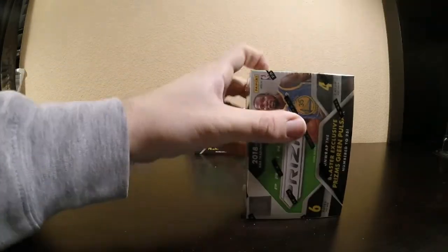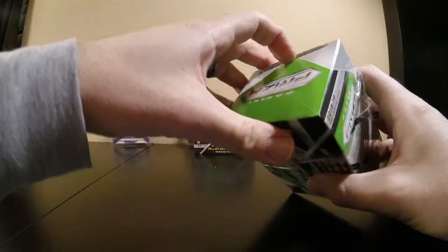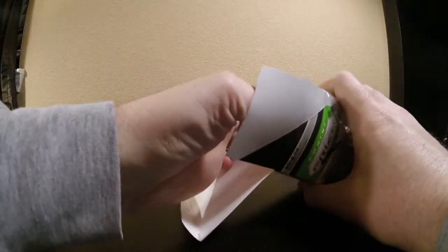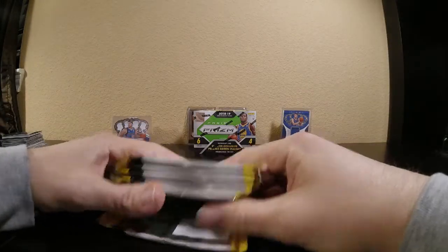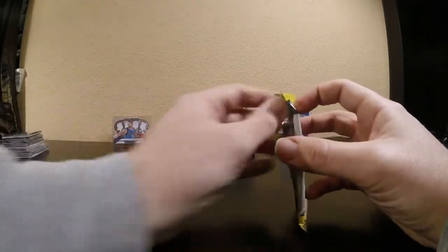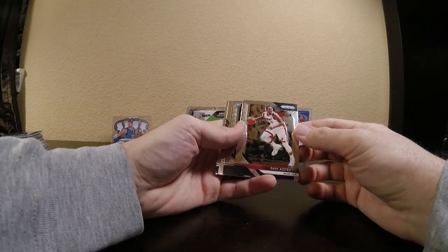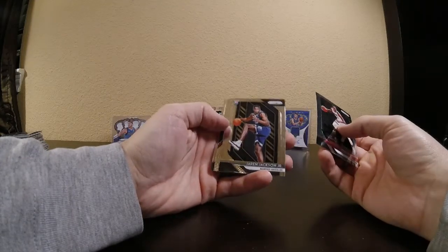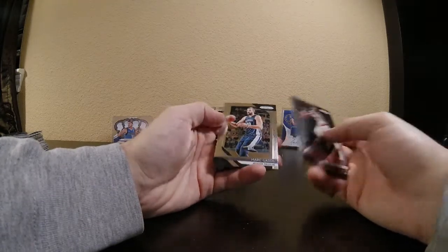This isn't the first product I've opened of the Prism — I've opened a few hobby packs and a few other retail blasters. I've not seen any of the green pulsars — I've yet to pull one. I've pulled most of the other pulsar relics: a purple pulsar, the red wave refractor, and whatnot. Hopefully we can continue to get some silver prisms. Bam Adebayo, Jaren Jackson Jr. — that's a nice one, a top five pick — Hakeem Olajuwon, and Marc Gasol.